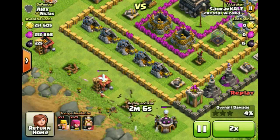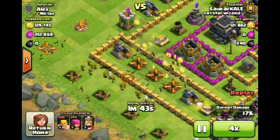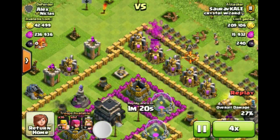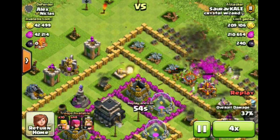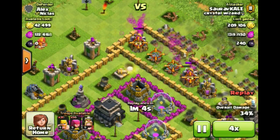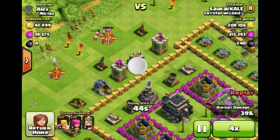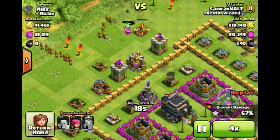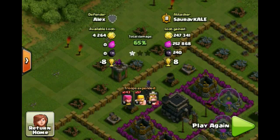I started from the bottom left side and dropped some barbarians and archers to clear some outside buildings. Then I just rushed down here and dropped some archers to clear out all the gold towards the bottom left hand side. After the gold was gone I dropped some barbarians and archers towards the upper right hand side and took out all the elixir. The last two collectors were towards the top, reaching 42% and then 50%. I managed to take out that collector and get the last of the gold and elixir — not very eventful but that was a lot of loot.